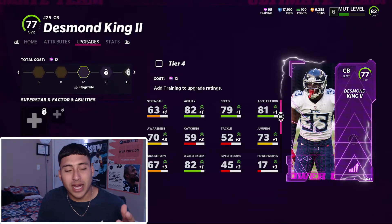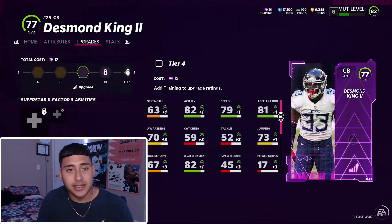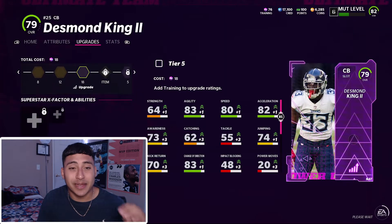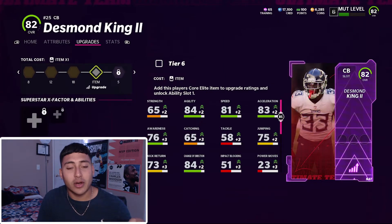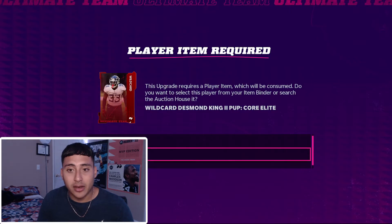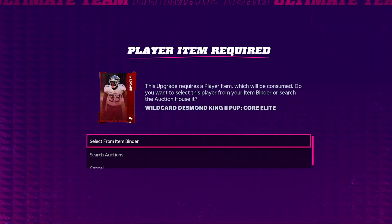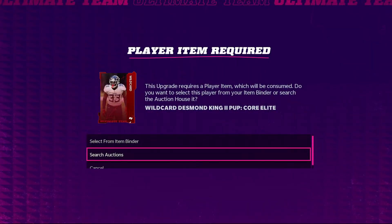Let me know in the comments if you're an OG of Madden — would you rather see training or contracts? Overall, Desmond King isn't going to cost that much in training. Here you go — it's asking me to add his core elite item, but instead I'll use his power up pass, which gives you the option to use the pass rather than finding the elite item.